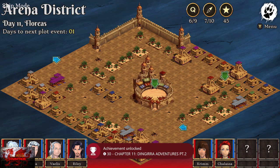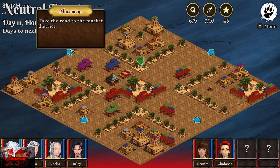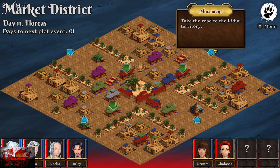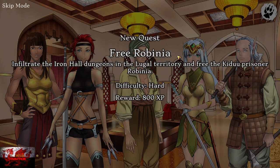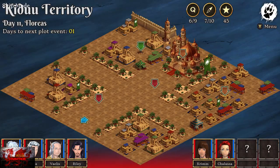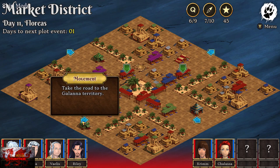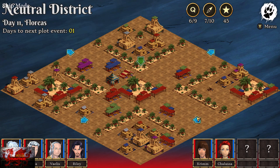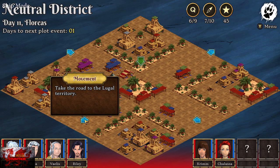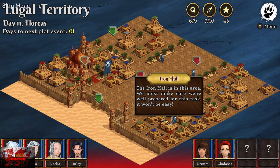We are back into the arena area now. What we're going to do is head to the Kiddu territory. Back up to the neutral district from here, then back to the market district in the top left, and then the Kiddu territory in the top right. Click on the family mansion to get a new quest. Then go to the Lugal territory — bottom left to go back to the market district, back to the neutral district, then head to the Lugal territory in the bottom left corner. We need to go to the Iron Hall, which is on the very bottom right.